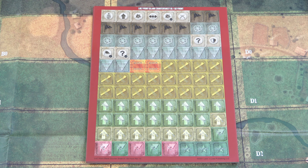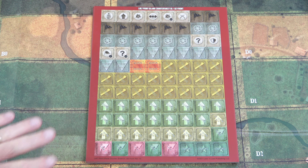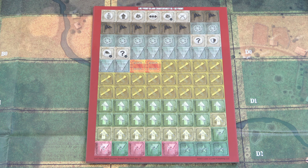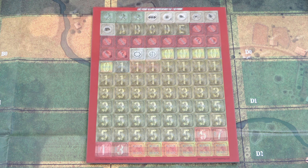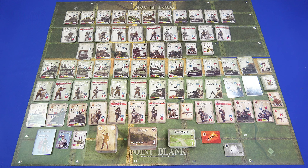Next we'll take a look at the counter sheets that come with the game. These have a really beautiful finish and will punch very, very easily. These are going to be used just for tracking states and statuses in the game — primarily administrative counters, as well as control of different spaces on the board. Remember, this is a card game — all your units and terrain are handled through the cards. The second sheet has the remaining administrative counters for use in the game.